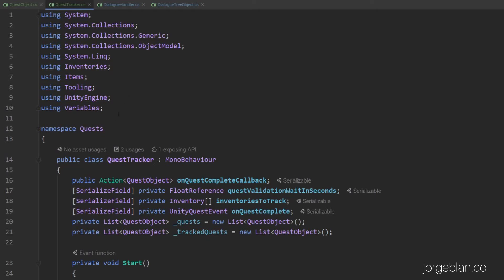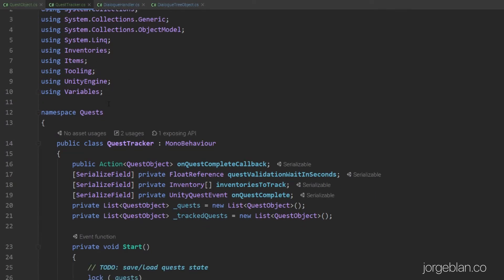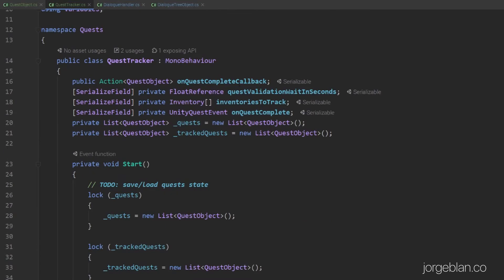If we go into the quest tracker, you can see by the using statements that it's a bit more complex. We have a callback used for whenever we complete quests — for now it's only hooked up to the onQuestComplete event, but we can later use this callback to hook into other systems, for example to advance dialogue with NPCs when a specific quest completes. Then as you saw, we have a waiting period between checking the validity of the quests, so we're not checking if quests are complete every frame.